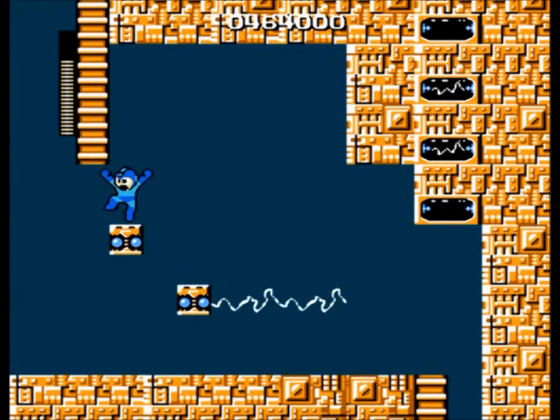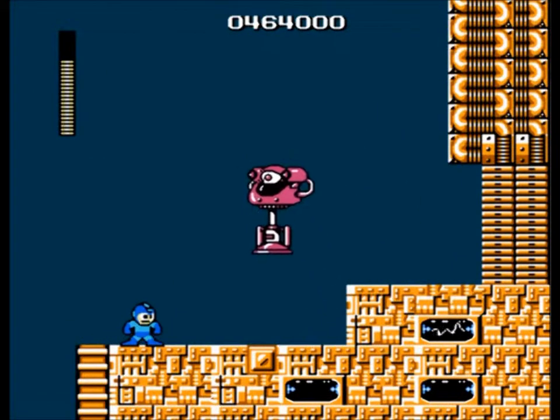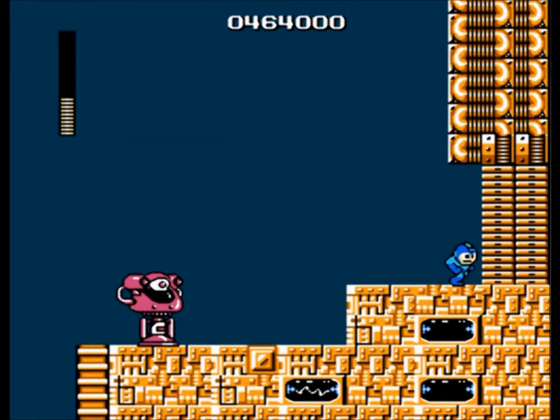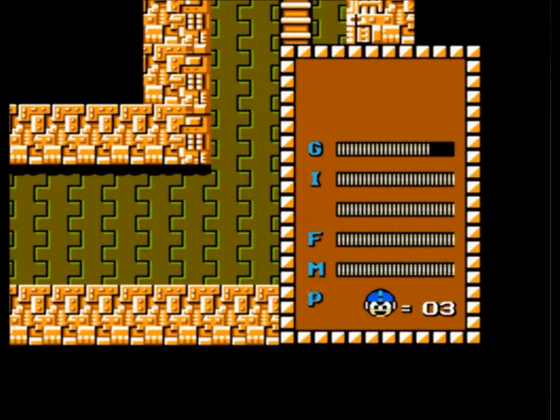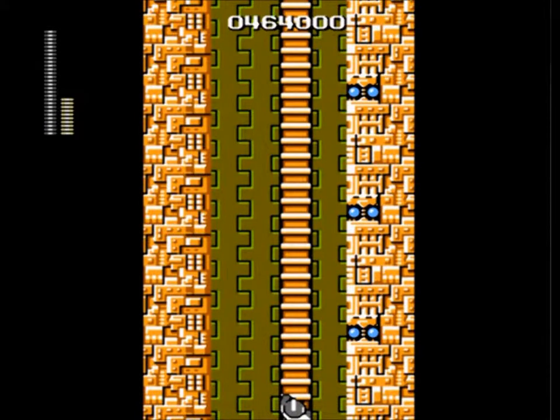We're almost to the end, and of course every long, annoying level comes with a Big Eye! You are just not helping me out, are ya? Alright, folks — I'm going to have to break my challenge here for Elec Man. I'm going to use his weakness, the Rolling Cutter, because he is just absolutely, positively impossible for me to beat without it.